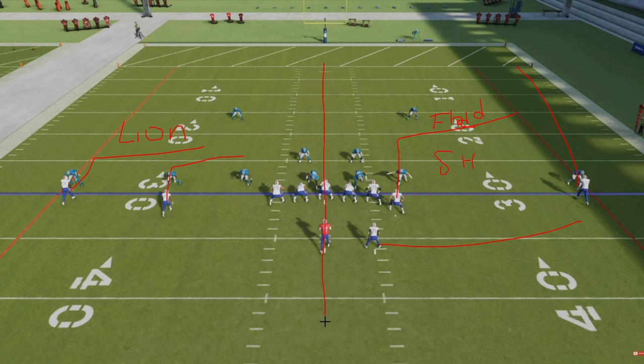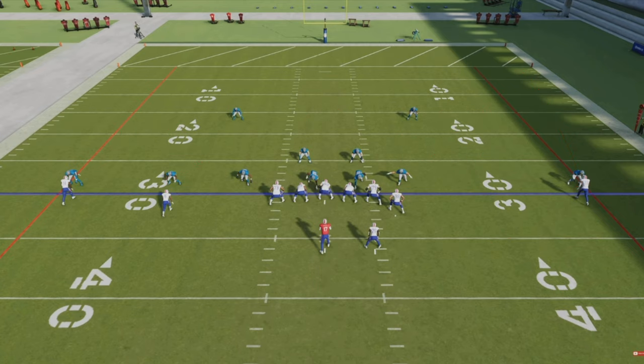If we split the field down the center, we have one concept on this side and one concept on the other side. When you play defense, it's important to understand what you're trying to do. You don't just play a defense to see what happens. You really want to get in the mode of playing a particular defense to stop a concept that your opponent is running.